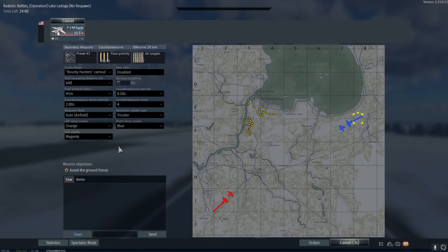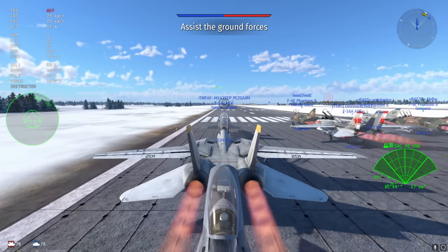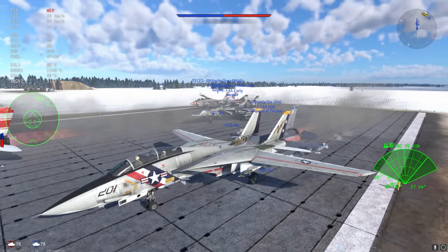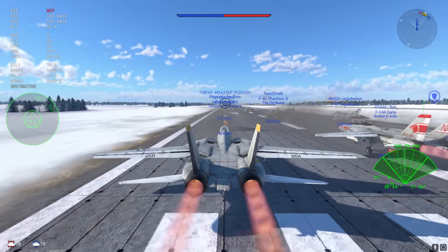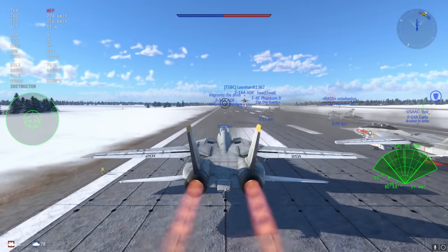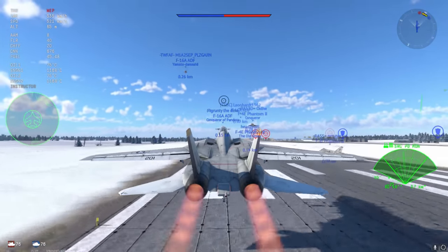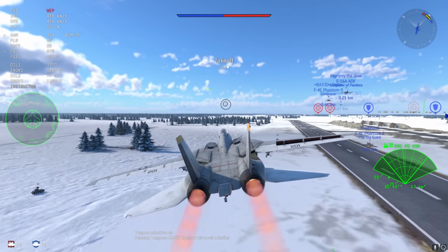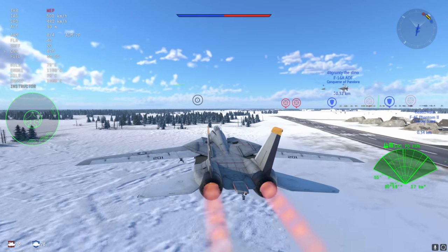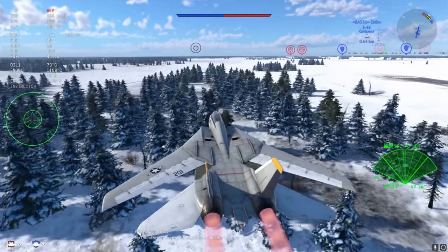The F-14 combines beautiful IR missile performance, avionics, semi-active radar homing, and active radar homing missiles with a platform that is just extremely capable. You might say the MiG-29 is a lot faster or the F-16 has greater turning, but being the jack of all trades doesn't really make a difference. Being flexible and having the greatest standoff range is the best thing you can do in top tier.